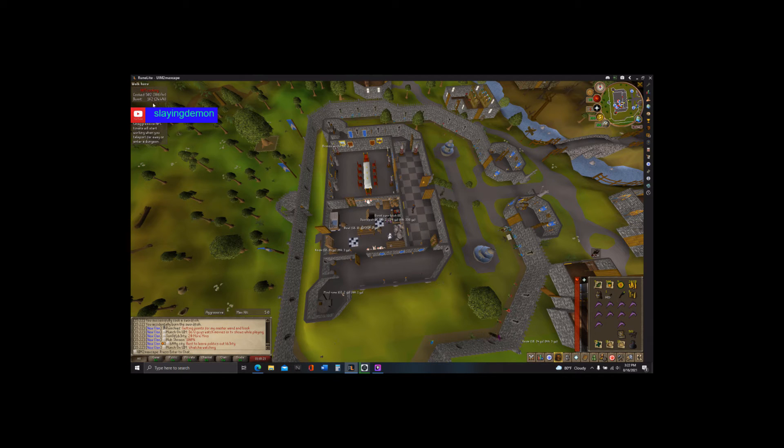We got from level 42 cooking to 53. This is pretty nice. As you can see, my burn rate with all the different types of fish — we had lots of salmon, lots of tuna, less than 200 for lobster, about 120 for bass, and about 70 for swordfish. That's not a bad burn rate. Most of that was just the end with the swordfish, bass, and lobster. All the other fish were pretty much 15% burn rate.